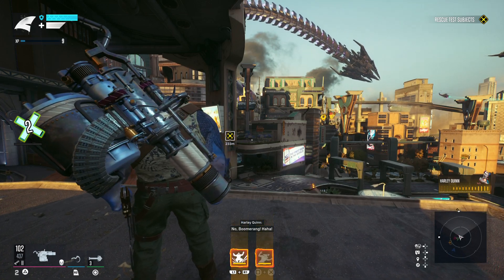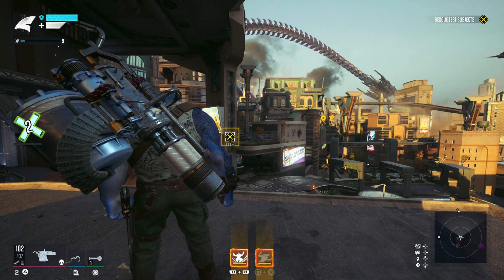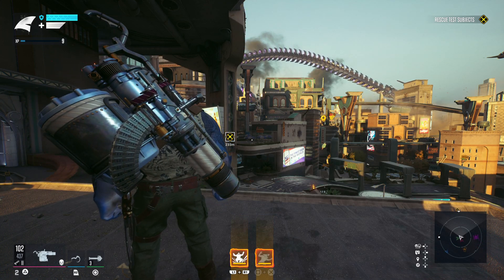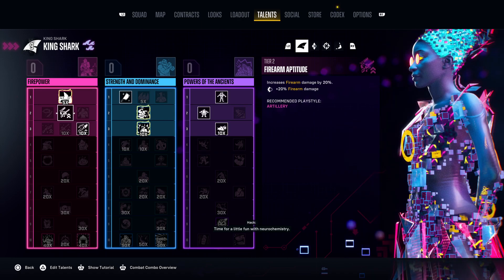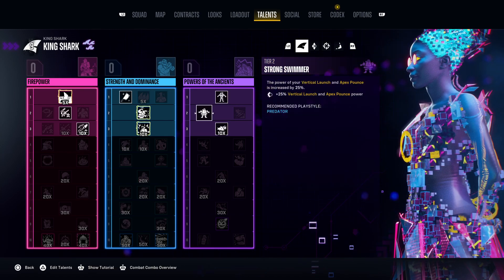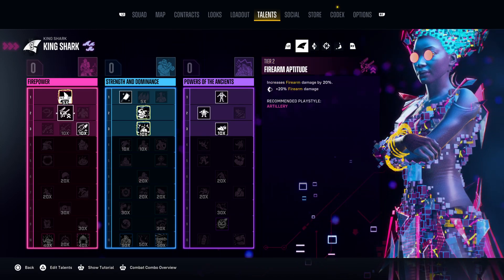What is up guys, from Skull Busters, and today we're on Suicide Squad. This is going to be a video on how to change your talent points and skills. So obviously you'll come over to your talent tree — and did you know you can edit all of these?